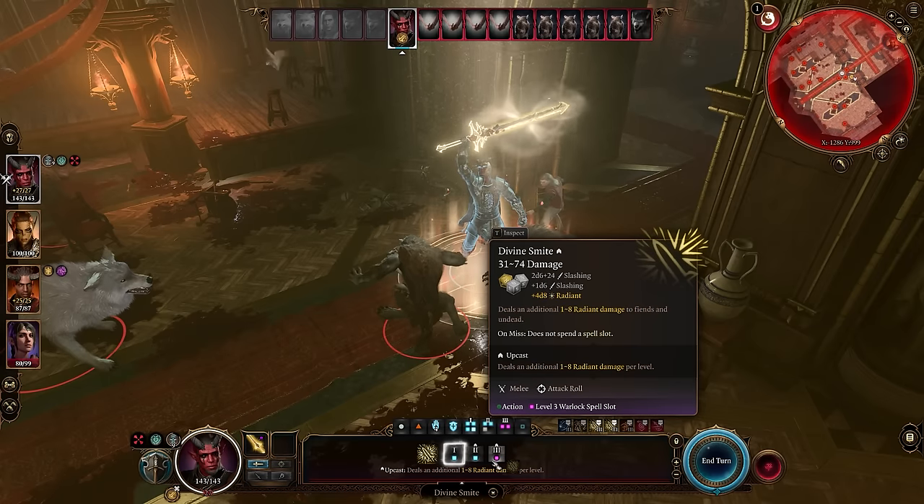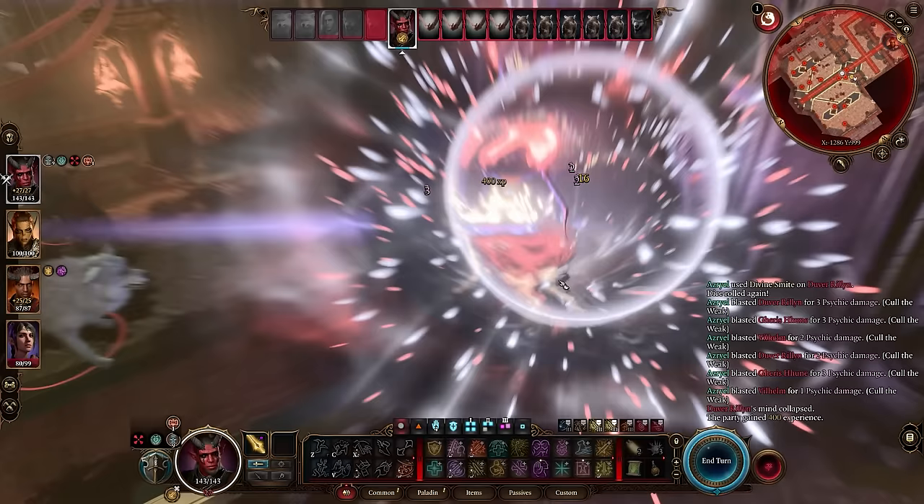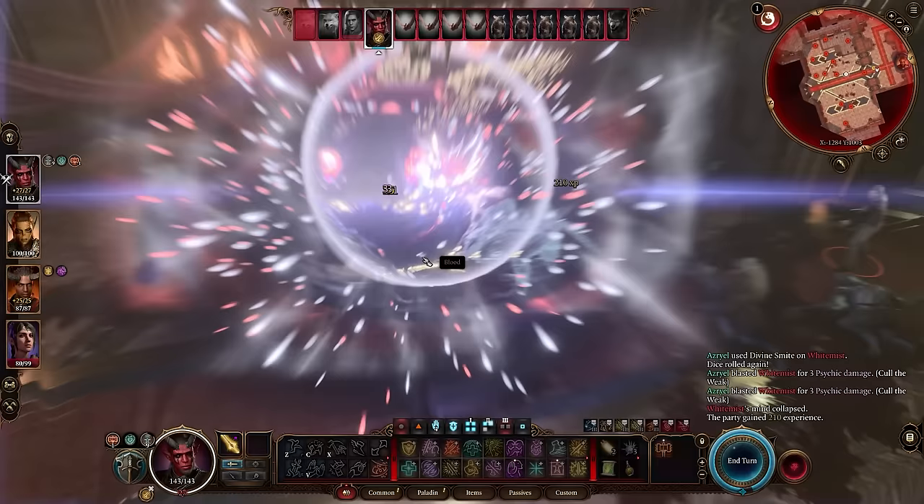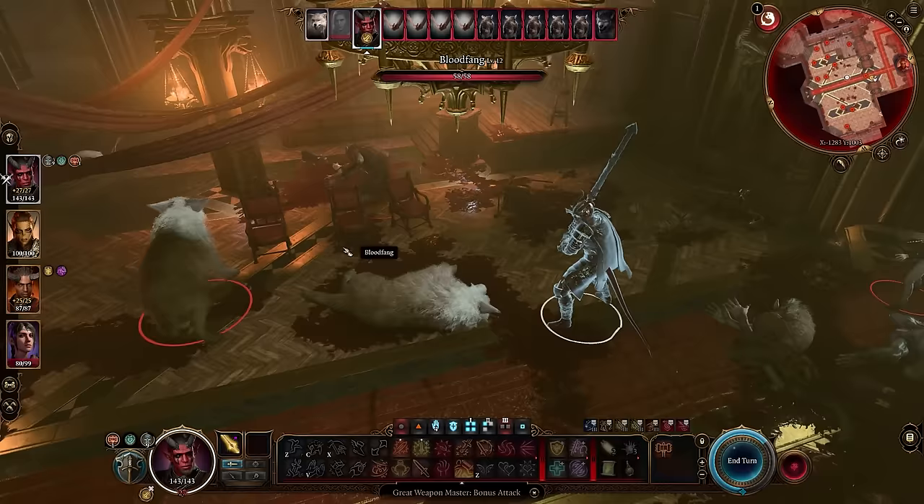Today we'll take a look at a really amazing Oathbreaker Paladin build that also combines the powers of the Warlock to achieve some really insane damage numbers, gain some extra attacks every turn, as well as a number of very interesting mechanics that will make this version of the Paladin a lot better than just going pure Paladin spec.